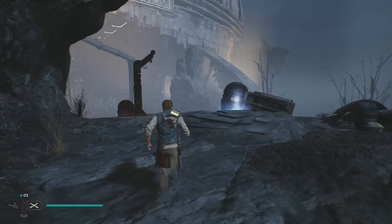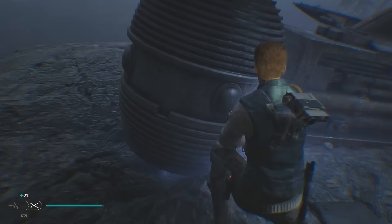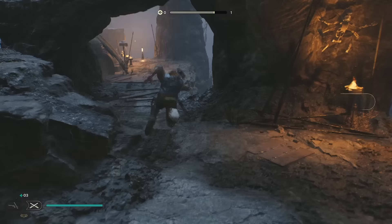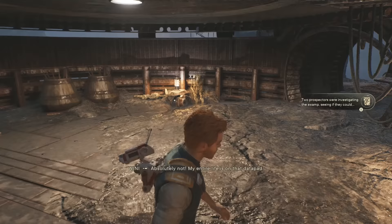Over here is the return of a shortcut that I'm sure will unlock later. There's an Echo here that I'm going to grab. We're going to head over this way. Let me look at the map before we go. Looks like this is probably a side quest — totally going to ignore that for now.